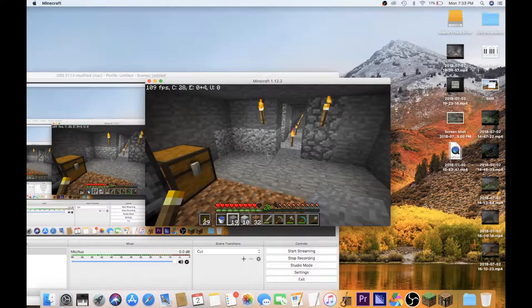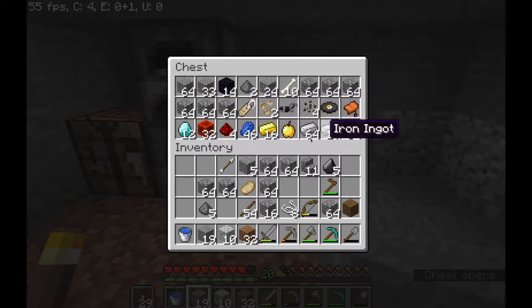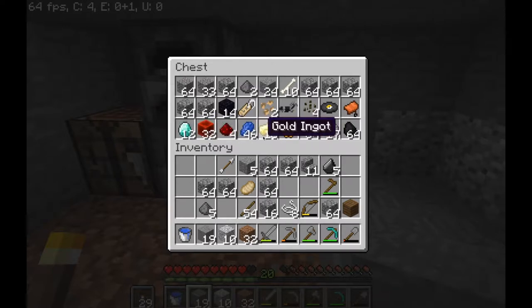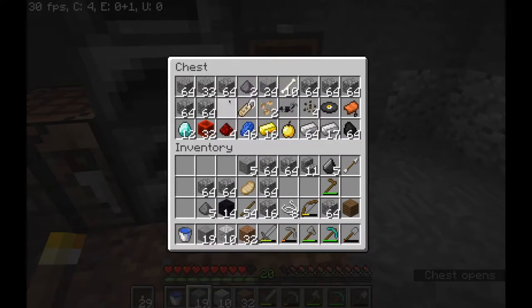Here is the massive haul from one hour of mining: 12 diamonds, 32 blocks of redstone, 4 redstone dust, 46 lapis lazuli, 16 gold, one golden apple, a stack and a bit of iron, over two stacks of coal, a saddle, a music disc, 4 melon seeds, one iron horse armor, 2 beetroot seeds, a name tag, and 14 obsidian. The next thing we're gonna do is set up a nether portal.